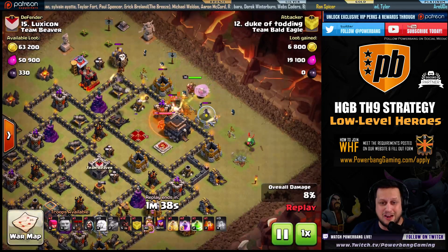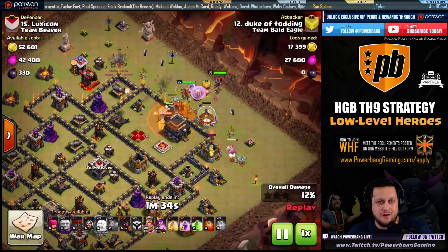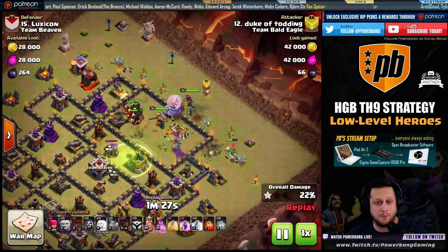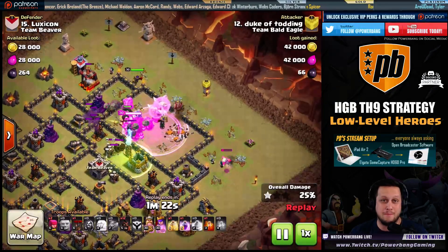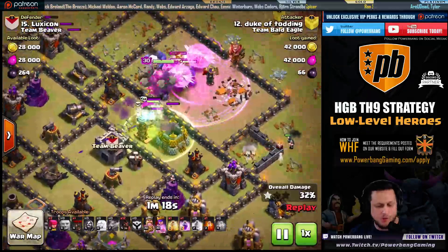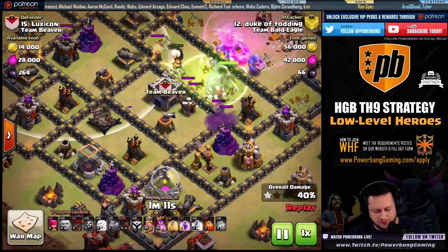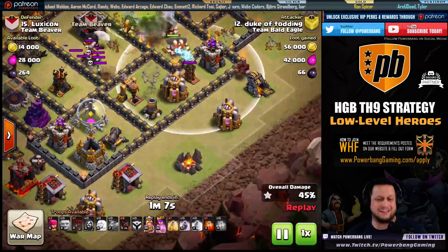He sends them here into a level 27 King, level 30 Queen — so no fear at all in having his troops die. He brings Wizards and a Baby Dragon to help with the funneling process, but the goal is to get the heroes and the Bowlers out of the clan castle. Max level CC Bowlers into the base, and watch all of the defenses as they are preoccupied with this kill squad. Notice the cannons, the X-Bow, the Archer Tower, the Mortar, the Wizard Tower, the Tesla — all that stuff.